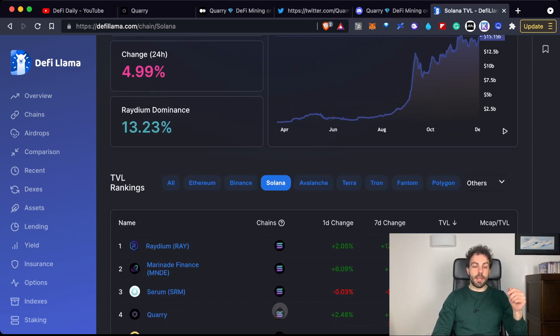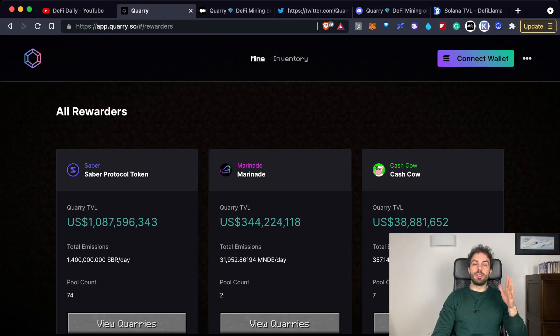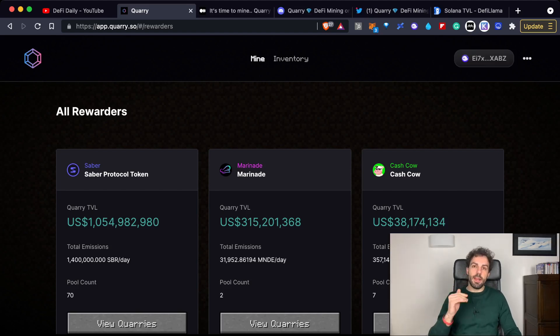Going back to the Quarry platform, what makes it powerful is its ability to integrate many different protocols without the need to dig around the web to find the liquidity mining that best fits your needs. Through an aggregator like Quarry, it's much easier because you can come into a single platform and check all the different liquidity mining programs to find the one that fits your needs best.